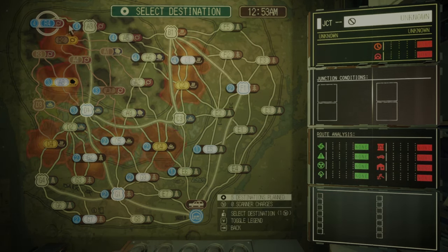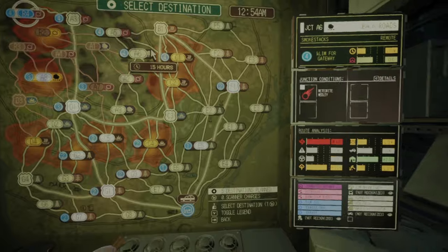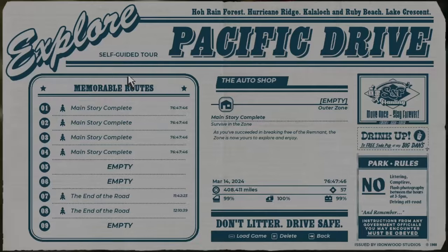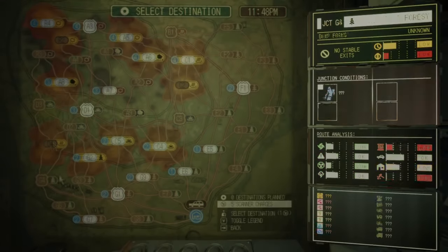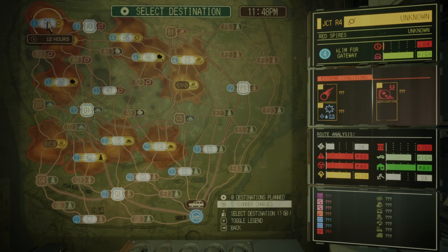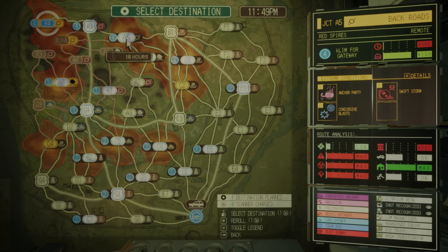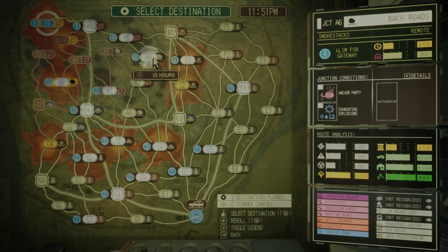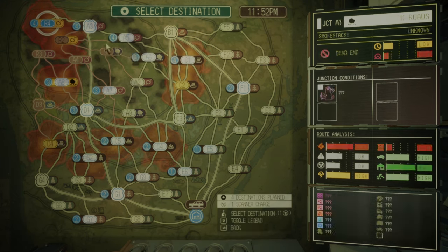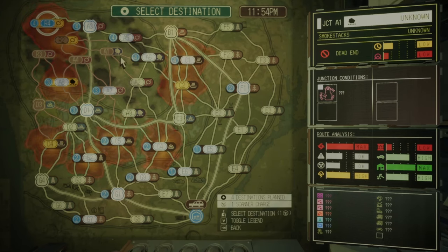What else you can do — if you don't like the route and you've wasted your scanner charges — you can just load the last save from when you were in the garage. Just load the last save, come back here, pick the route again, and try to clear what you want. So like this you can re-roll and reload the game until you create a route that you like, and then you're ready to go.